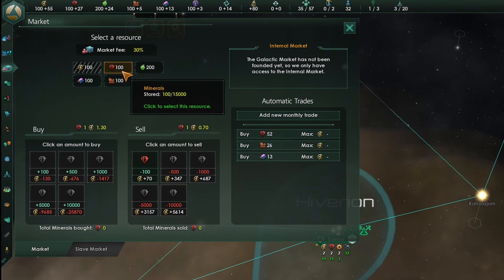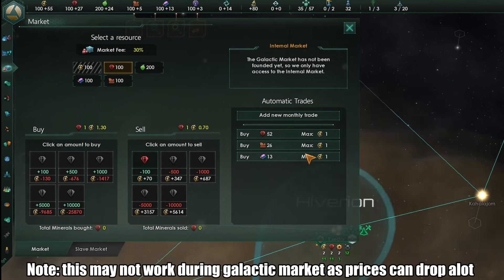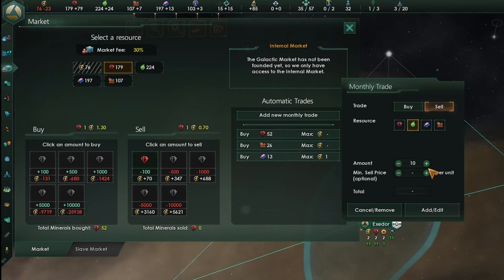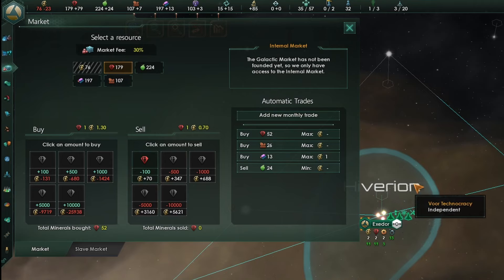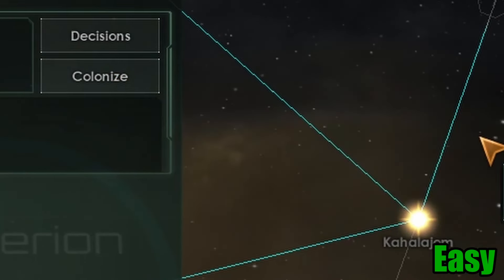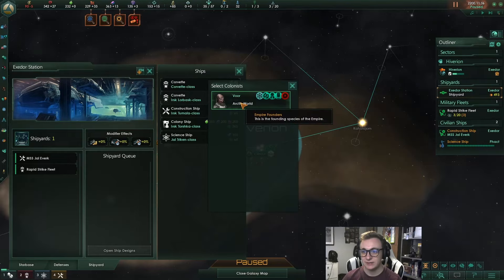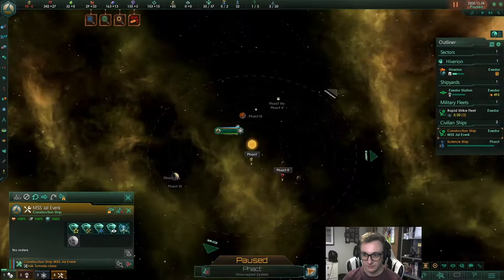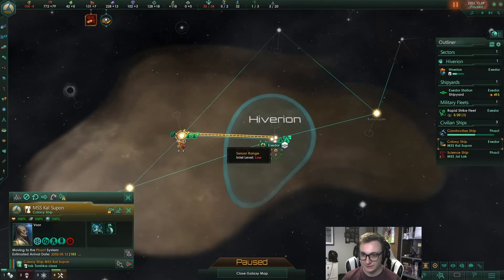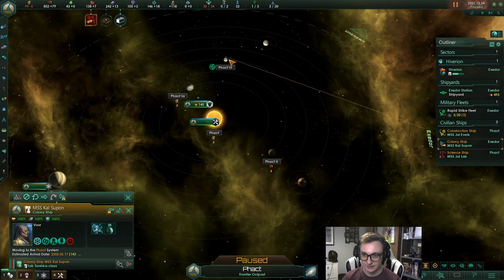You can disable monthly purchases by setting the price to one per unit — since all market prices are well above one per unit, none will trigger. This lets you enable and disable purchasing by clicking max buy price per unit. You can also sell all your food monthly to help afford the minerals and consumer goods. Once you've got the alloys for a colony ship, you don't need to have surveyed the system yet to start building it. The colony ship takes a year to build, so start it as soon as possible — by the time you've finished surveying and built the outpost, the colony ship will be ready.